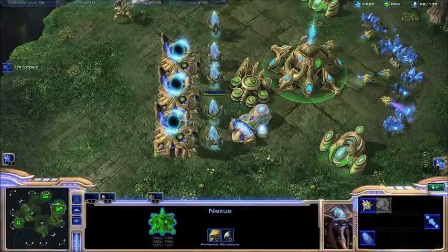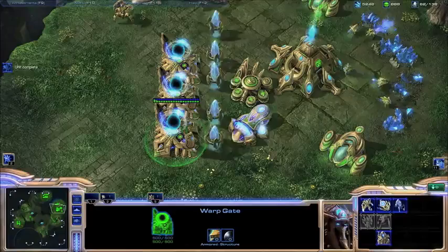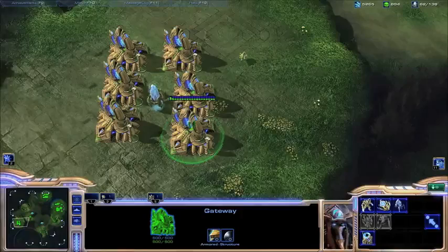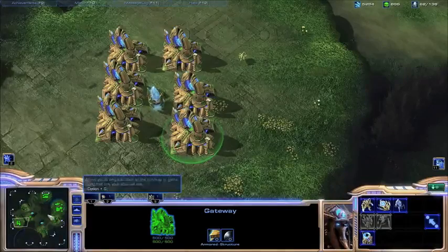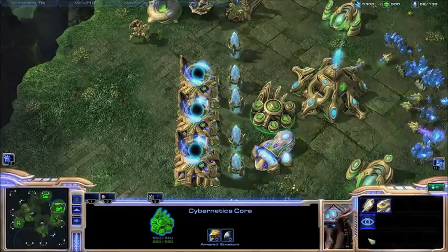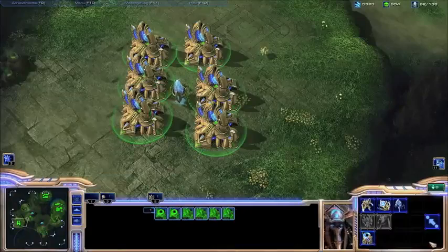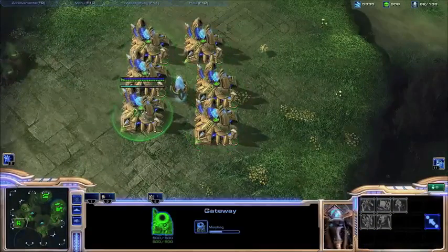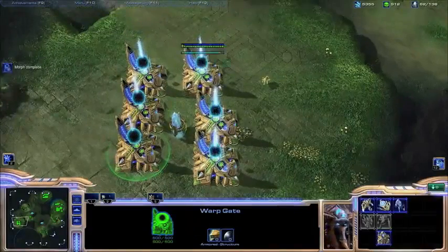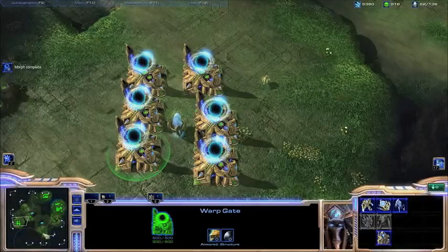The next big thing with Protoss, which no other race can do, is the ability to warp units in across the battlefield. Right here you see warp gates, which look different than the original gateways. This is the default gateway you can build, but once you research Warp Gate technology from your Cybernetics Core, you're able to actually turn all your gateways into warp gates. As you can see it takes about 10 seconds to convert them. This is really important for any Protoss player, especially if they're going heavy ground units, because the ability to warp units in during battle is really crucial.